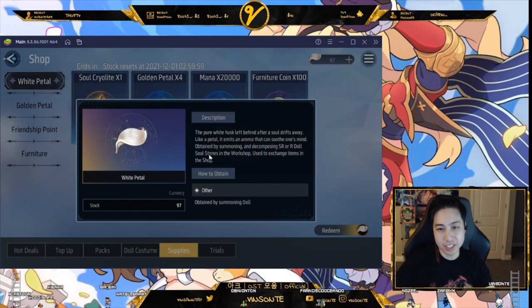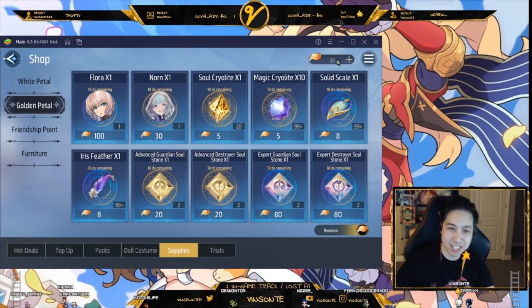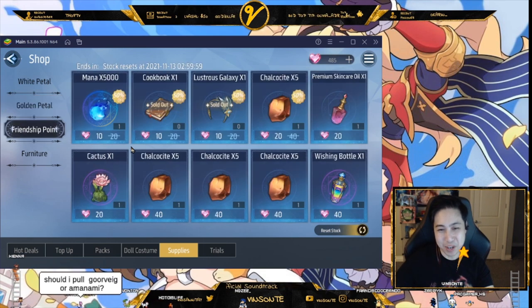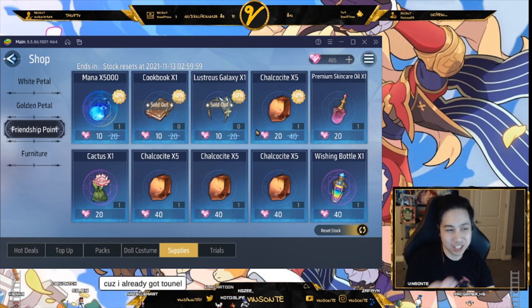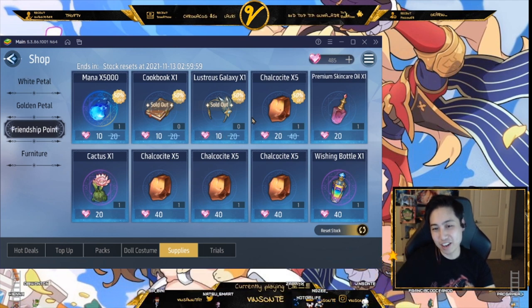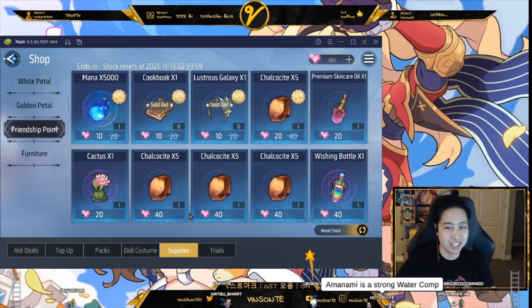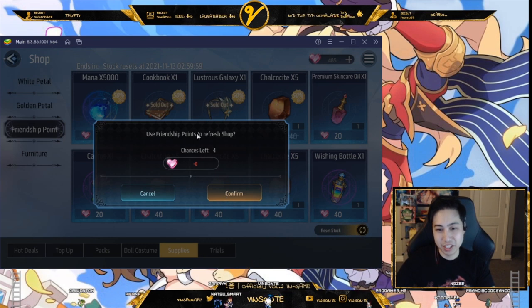You get White Petals for doing summons in general — they're like the lower rank currency. You can convert them to Golden Petals, which you can get from SSR or higher pulls, especially useful for loops. Friendship Points come from using your friends' dolls in battle, and you use them to buy stuff in the Friendship Shop. I usually buy items that are 50% off. There's also a daily commission to buy something from the Friendship Shop.